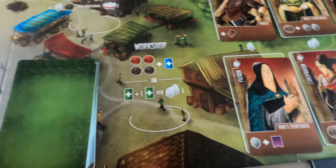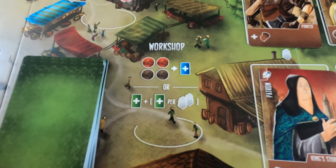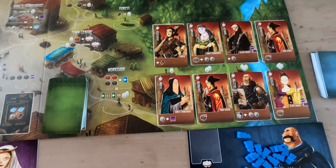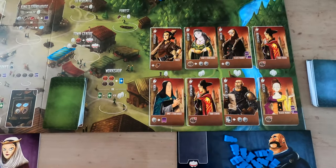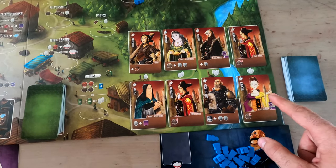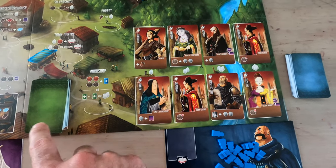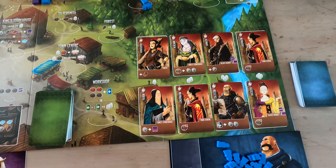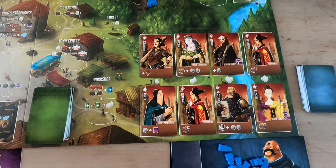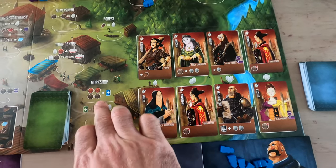Down here is the Workshop. This allows you to either hire apprentices to your player board or pick up cards to your hand, which has a hand limit — I believe it is six cards in your hand. For two tax and two silver to the bank, you can hire one of these apprentices.